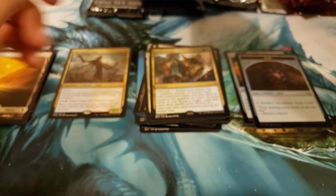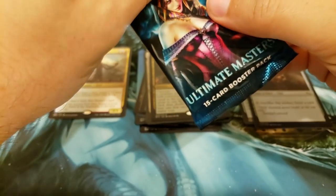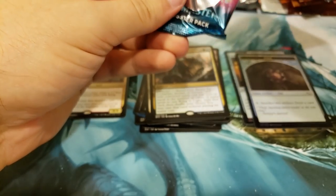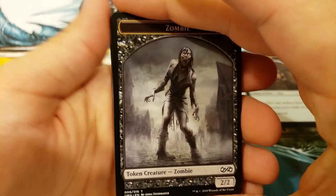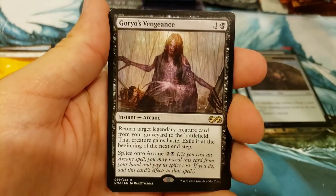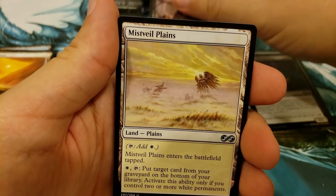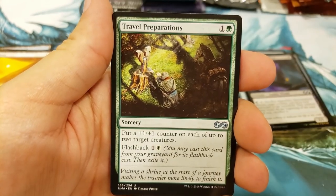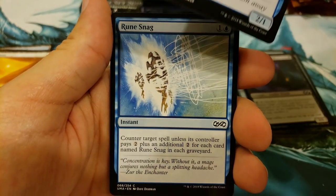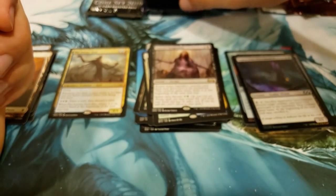Let's skip to Ultimate Masters. Can we get a Lily? Can we get a nice little Liliana here? What about Cavern of Souls? It's been a minute since I've opened up a Cavern of Souls. Alright — we got a Zombie, an Apprentice Necromancer, a Gorio's Vengeance, that's not bad. Travel Preparations and a River Prowler — it's actually a nice draft card if you happen to be drafting this set.